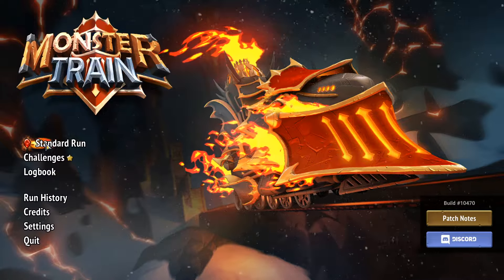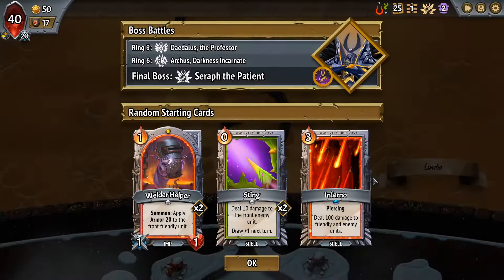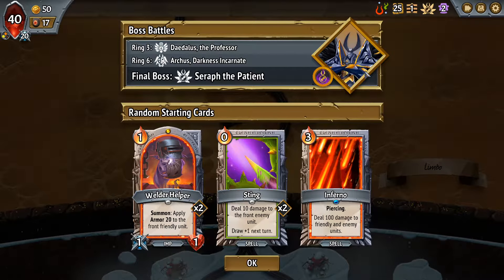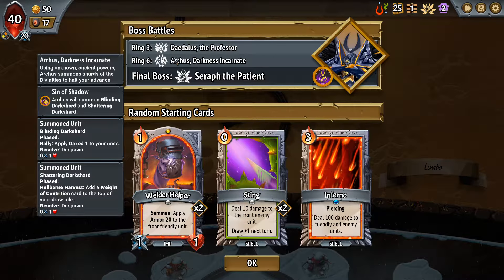Okay, welcome back to Monster Train. We had that Shartail run earlier — that was the last win. So let's jump right back in. Another Shartail Queen, oh, and the Patient. Starting off with Welderhelpers though — that's a good start.